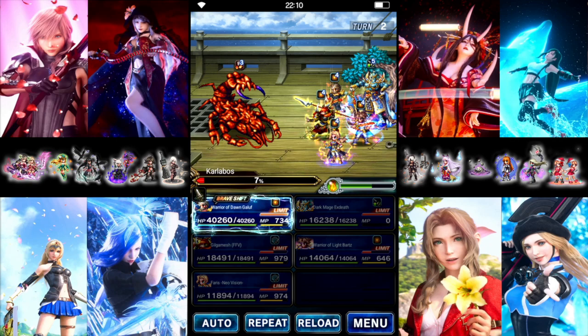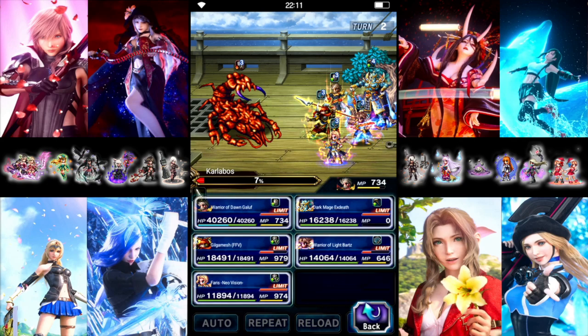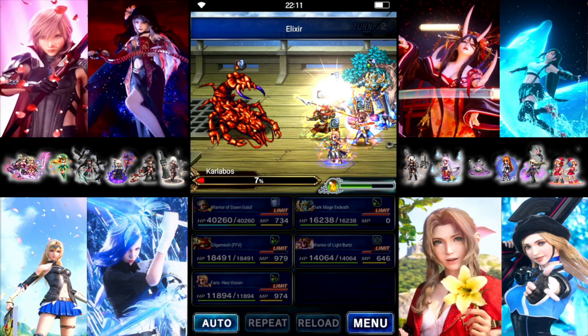Okay, didn't quite kill it, but that is perfectly fine. We went kind of weak on X-Death, which is fine. We can use items — we're just going to Elixir him, and we'll finish it next turn.